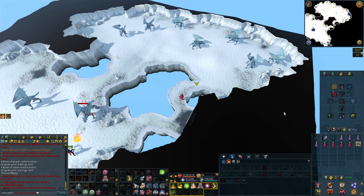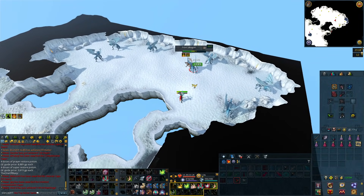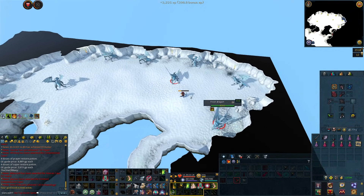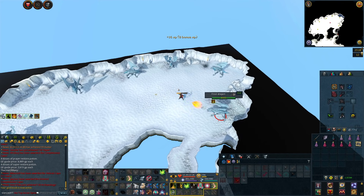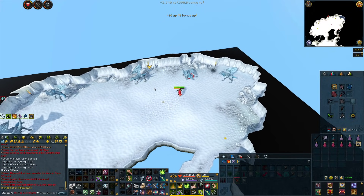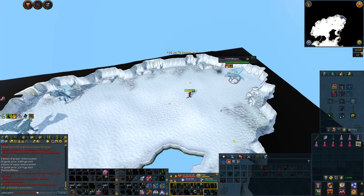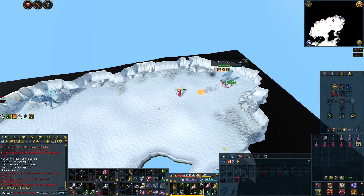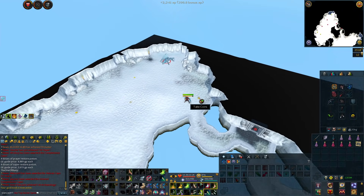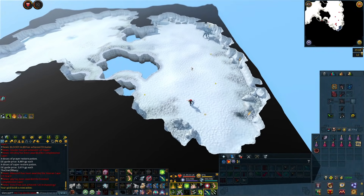For gear you will want to use ranged or magic. The Frost Dragons aren't too strong and only have 8,500 life points, so you should be able to kill them quite fast even with average gear. Unfortunately I don't have the upgraded Bone Crusher so I wasn't able to test the maximum bones per hour, but with my method of manually picking up bones I was able to collect around 300 per hour, meaning with the Bone Crusher you could likely double that — so anywhere from 500 to 600 Frost Dragon bones per hour would be feasible.